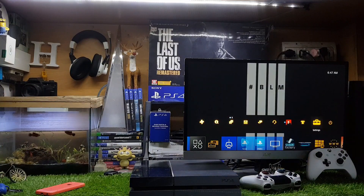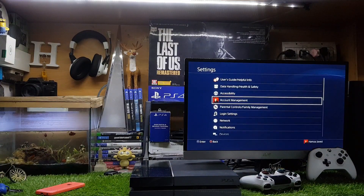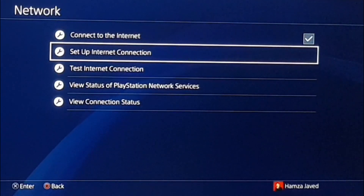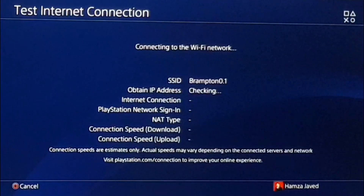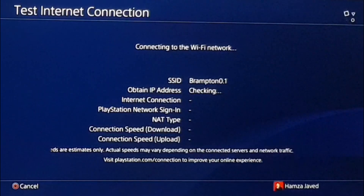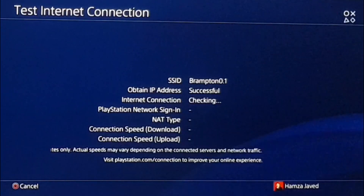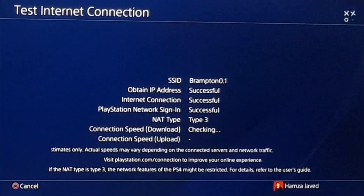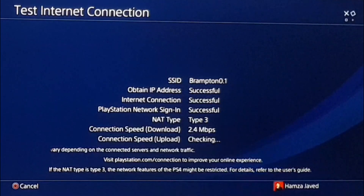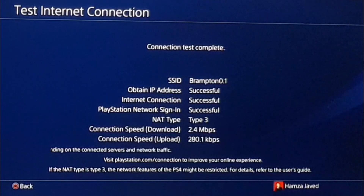First thing, you just have to go to Settings, then go down to Network. Now let me show you the current speed I'm getting without applying this method. You just have to go to Test Internet Connection — it will only take a few seconds. The download speed is checking now.